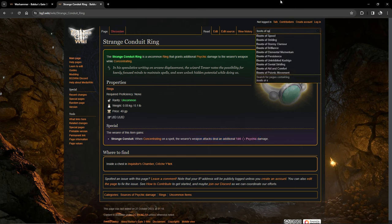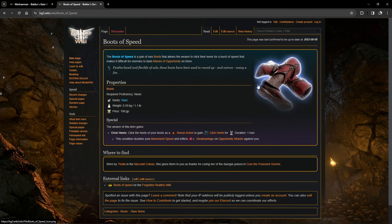The Boots of Speed are also in the Underdark and I really like these for the paladin or really anyone, because they give you a bonus action dash — you don't need to be a thief or rogue — which essentially doubles your movement speed. You get these from a gnome in the mycanid colony.